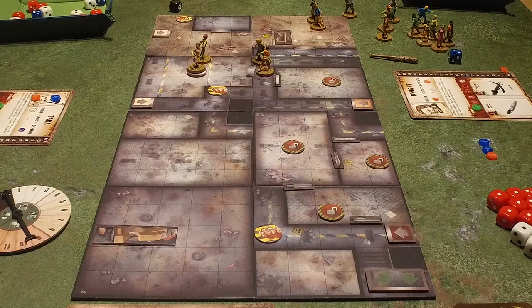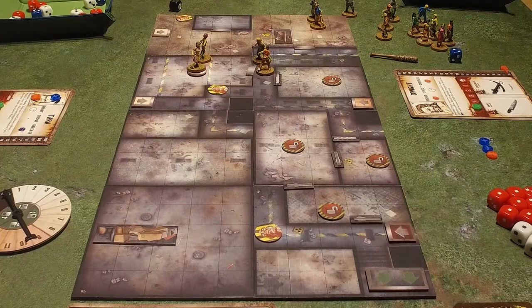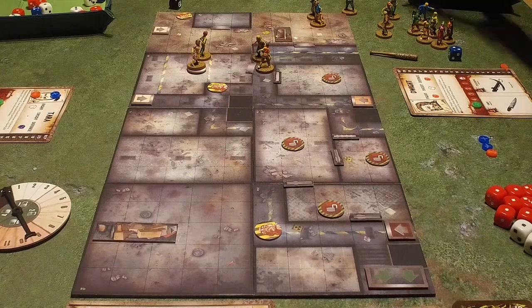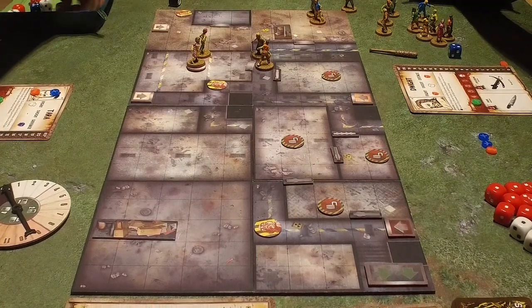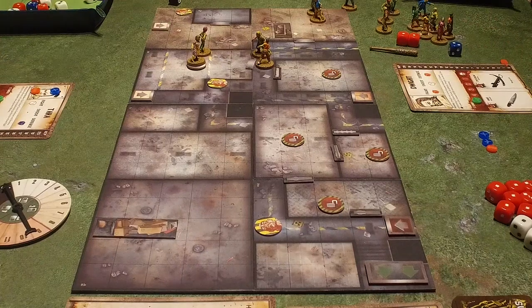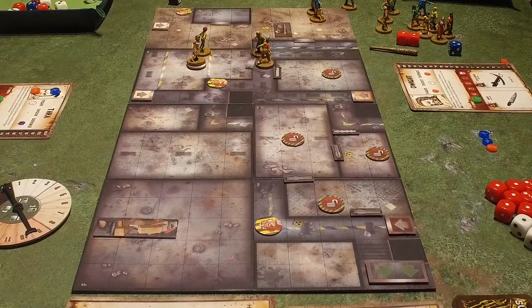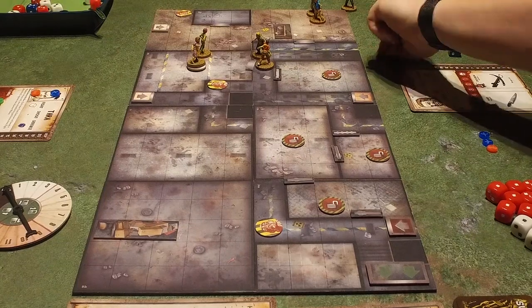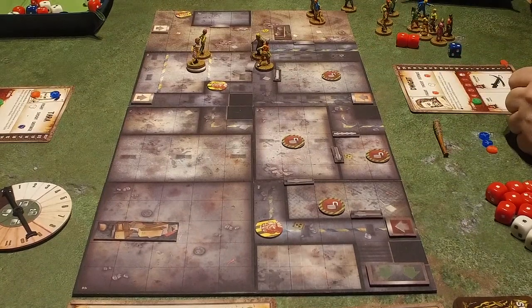I'll go for the one right in front of me with my knife — two reds. Two hits. And somebody will roll red — he blocks you. Nothing else to do, somebody's going to come in and help. Two actions done.